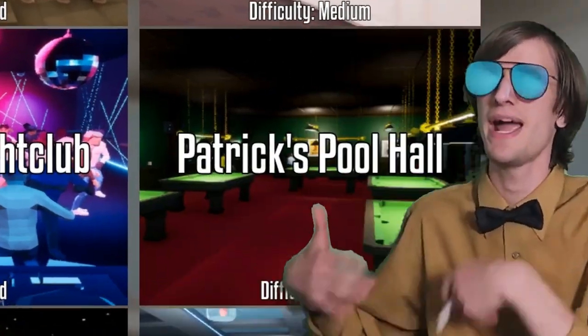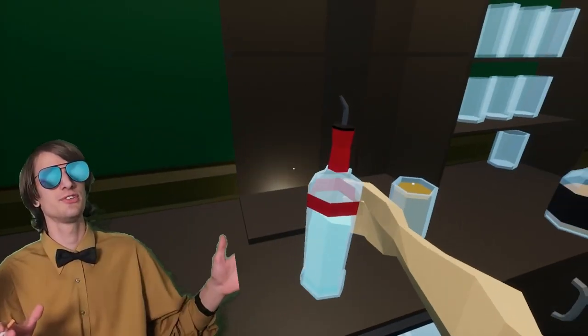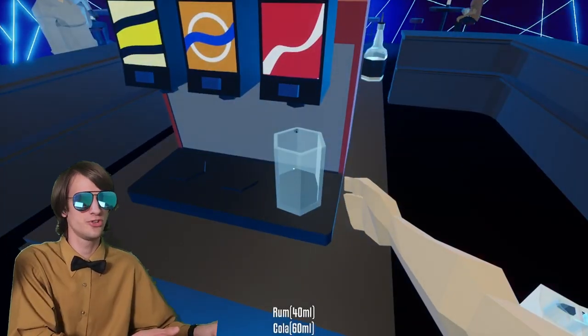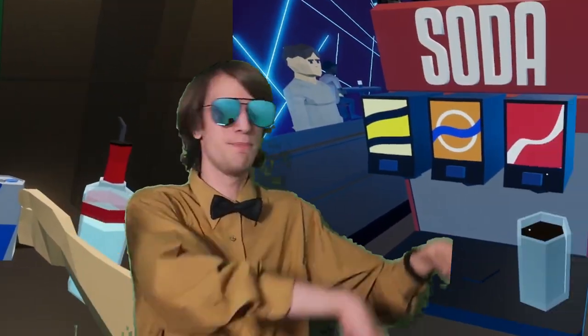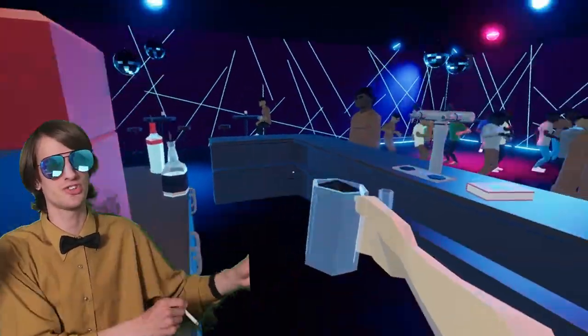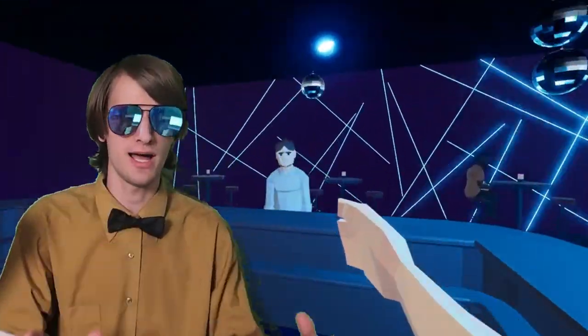In the Drinks and Bars DLC, you have Naomi's Nightclub, Patrick's Pool Hall, and Carter's Coffee House. These revolve around mixing drinks to serve to customers, and nothing else. This DLC is the worst on offer. The levels are pretty similar to each other in terms of how they play — in fact, the nightclub and pool hall are basically the same level with the same recipes, and you serve customers in the exact same way. It's a total illusion of content.